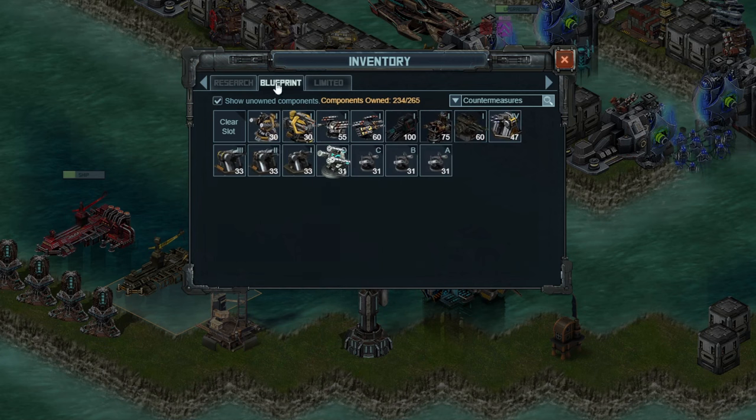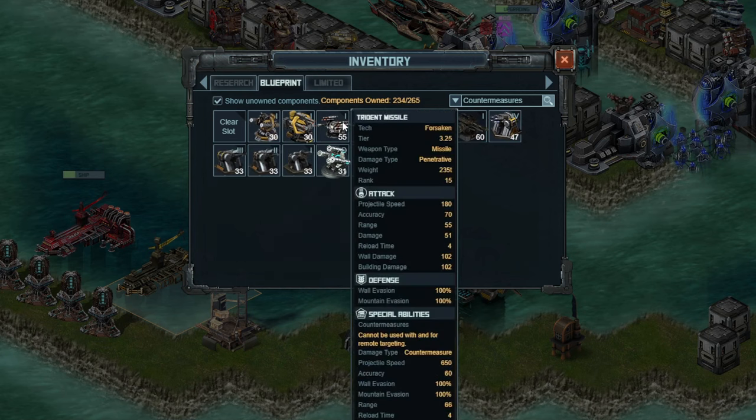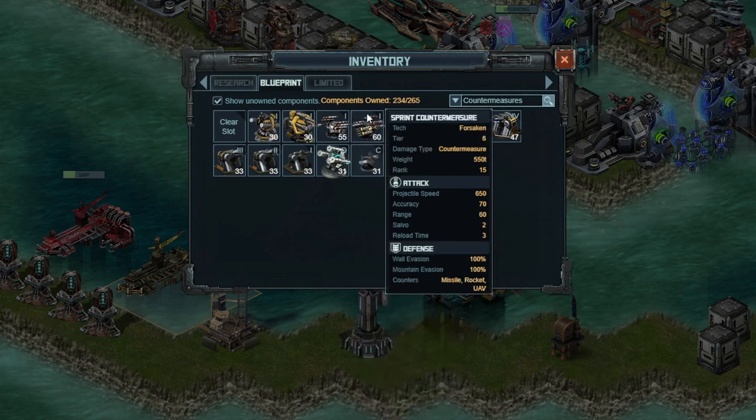Instead, you need to use something that has the damage type of countermeasure, which is the Sprints. This is really the only option, and you need to use this in the target. My recommendation for the number to use is four. I think three is enough to deal with one turret at a time, which I've seen a few other people agreeing with — and as we tested on the Hefe show, it definitely was as well.